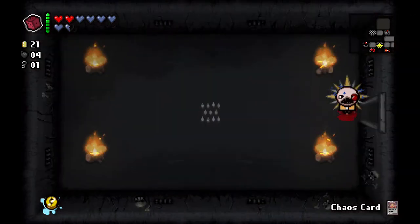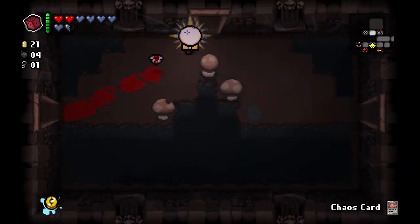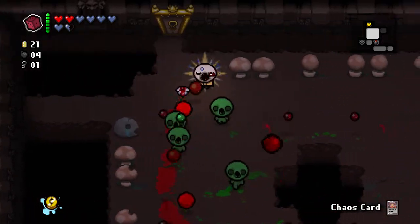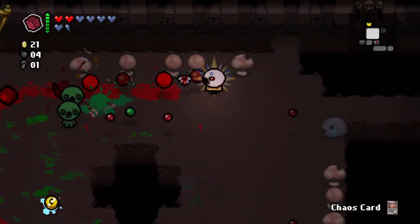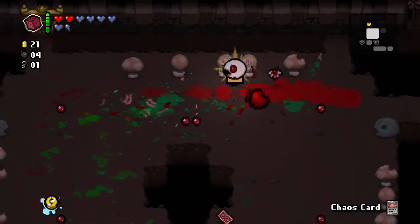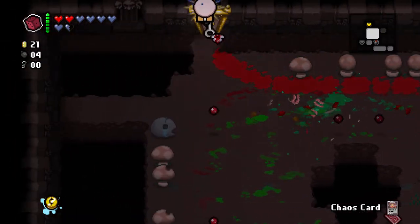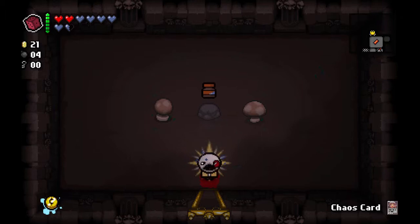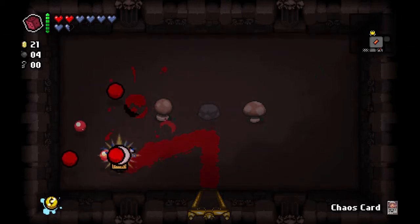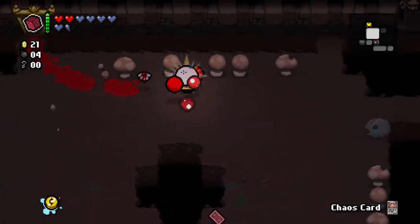Right now I'm wasting rerolls by not finding the item room. I really hate the layout of this room. We did find our item room though, so that is good. There's a tarot card we should remember to pick up. A bottle of Nutella - bouncing tears, that's super sweet. I don't think it works so well with the tears we have at the moment because shot speed is so low.